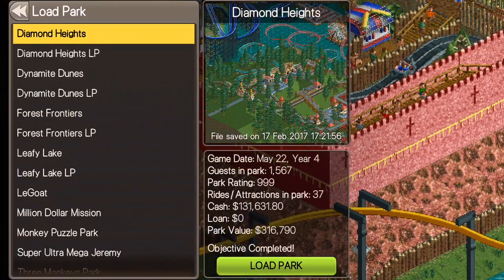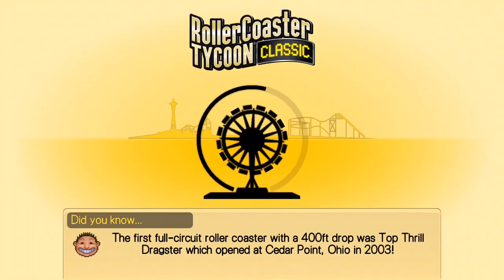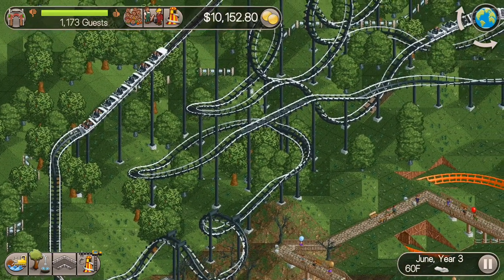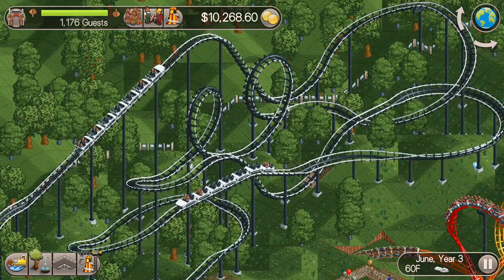What's up everybody, this is the Classic Tycoon here and we're back for episode 9 of the Three Monkeys Park Let's Play series. In the last one we built this corkscrew roller coaster which is now up and running and it's good to go. So that's going to be running in the background here.